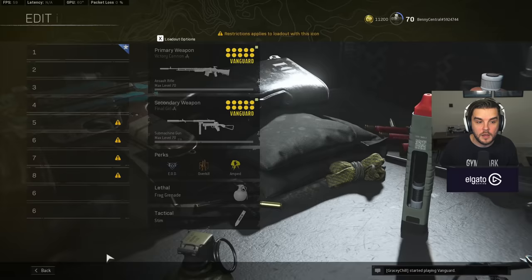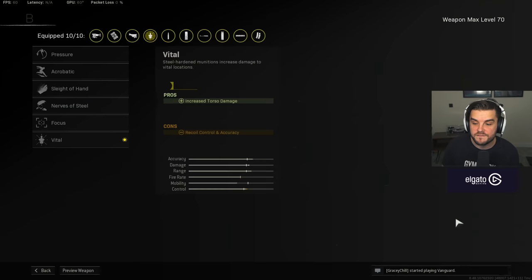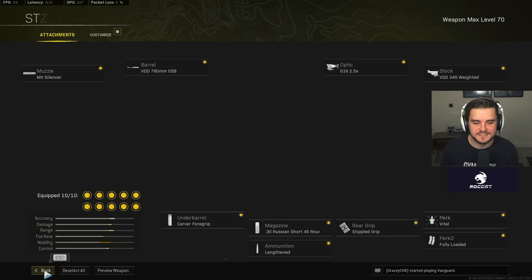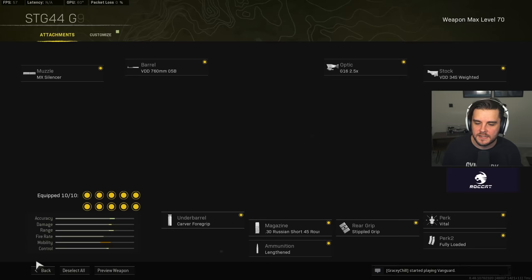Our fourth loadout is the STG44. Most people have leveled this up already — it's a really strong performer. It's going to be like the M4A1 from Modern Warfare: everyone's got it, it's an all-round performer, good at close, mid, and long range. For the setup: MX Silencer, VDD 760mm 05B barrel, G16 optic, VDD 34S Weighted stock. Then you want the Vital perk — when hitting the chest, you do 53 damage, giving a five-shot kill to the chest, which is more than headshots. So if you're using the STG, aim for the chest, not the head — you get a faster time to kill. Fully Loaded, Stipple Grip Tape for initial firing recoil, Russian Short 45-round mag, Lengthened ammo, and the Carver Foregrip to make it as much of a laser as possible.